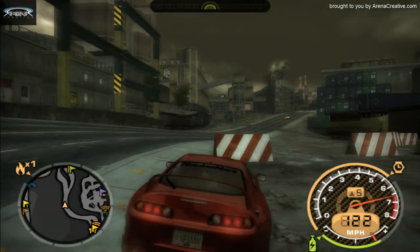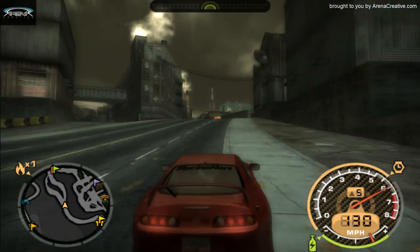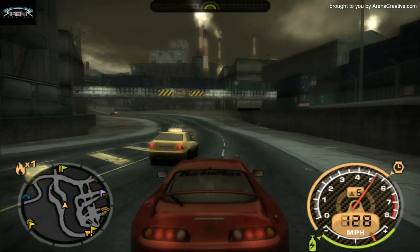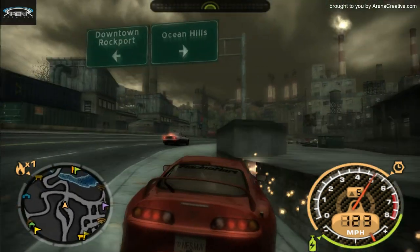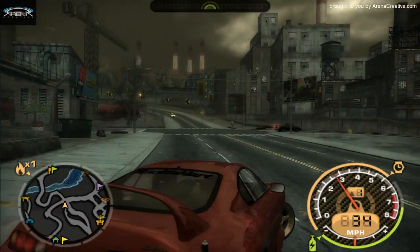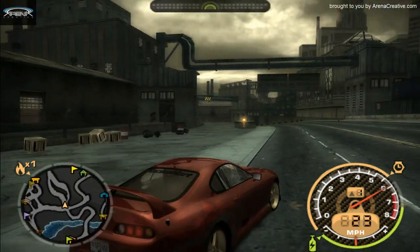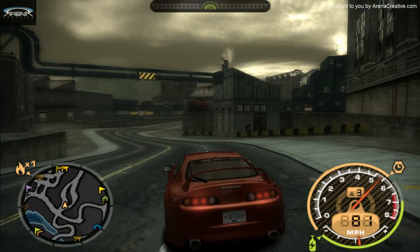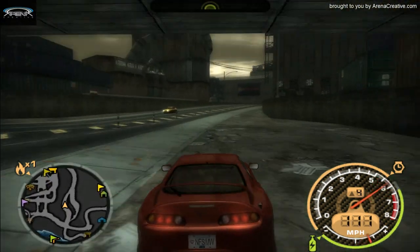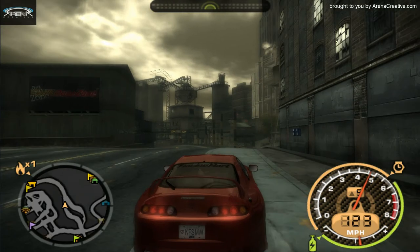So now I'm going to go from the other direction — I'm going to try that way, maybe that way might be easier. Sometimes one direction is easier than the other. Once I get enough distance and turn around... now my nitrous is built back up. You can see the little bar on the right — the green line on the right of my speedometer is the nitrous.